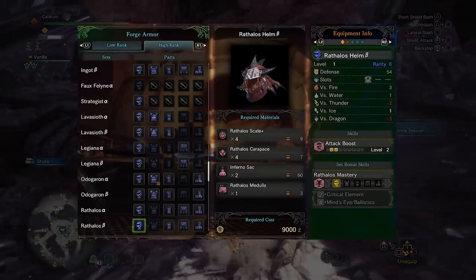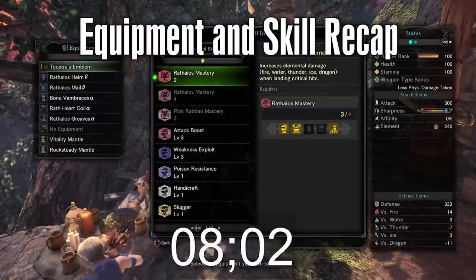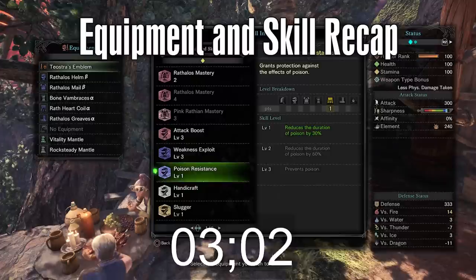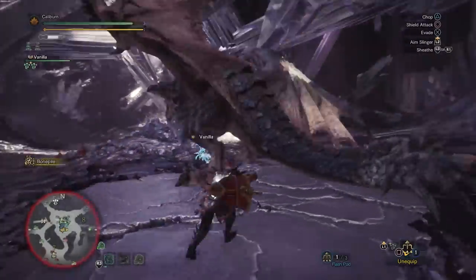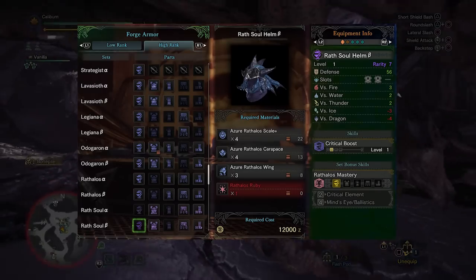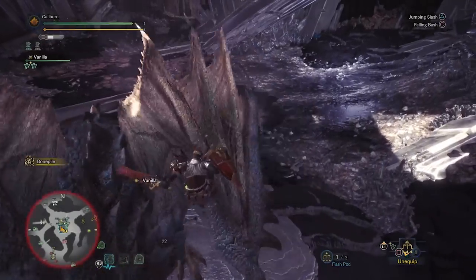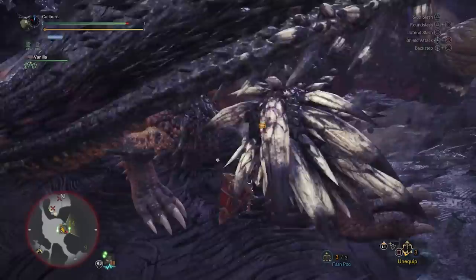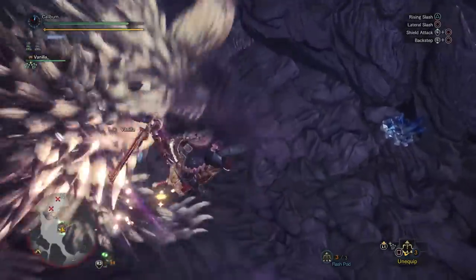You'll want to consider things like the Rathalos head for Attack Up, or the Zorah headgear beta for Handicraft. With this, you will be extremely well prepared to take on the remaining bosses of the game. You can hunt Azure Rathalos to upgrade further. The Rath Soul Helm beta gives Critical Boost and 2 decoration slots. The alpha version gives Intimidator, which is just not a great skill, so take the slots. This requires a Rathalos ruby, but it will be a great addition to endgame content. These sets will be adequate for everything else in the game. Everything after this is just a matter of customization and preference once you get access to better charms and decorations.